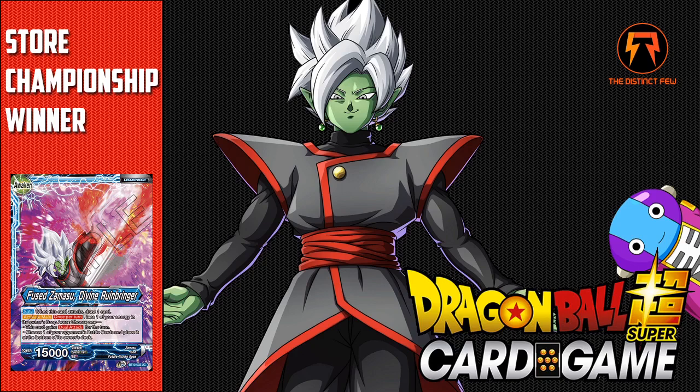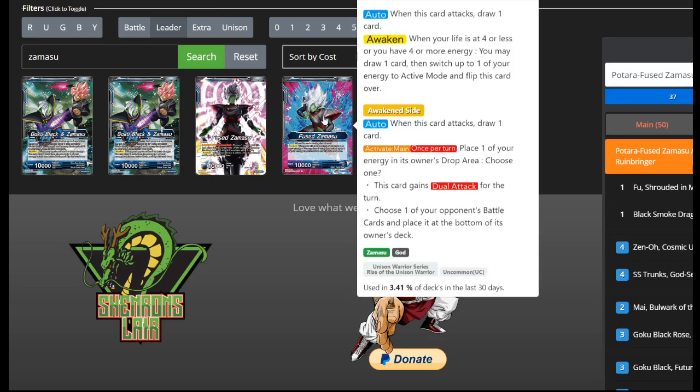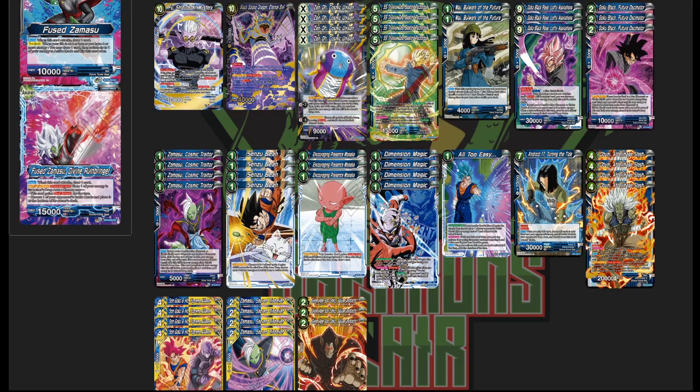Congratulations — you took it with your Fused Zamasu deck, which is the new set 10 leader. I'll run through the deck with the list on screen. For those who don't know: when this leader attacks, draw one card, and you can awaken when your life is four or less or you have four or more energy. On the awakened side, it draws on attack and once per turn you can spend one energy to either give it dual attack, or bounce one of the opponent's battle cards to the bottom of their deck. It's a very flexible leader — can be aggro or control.